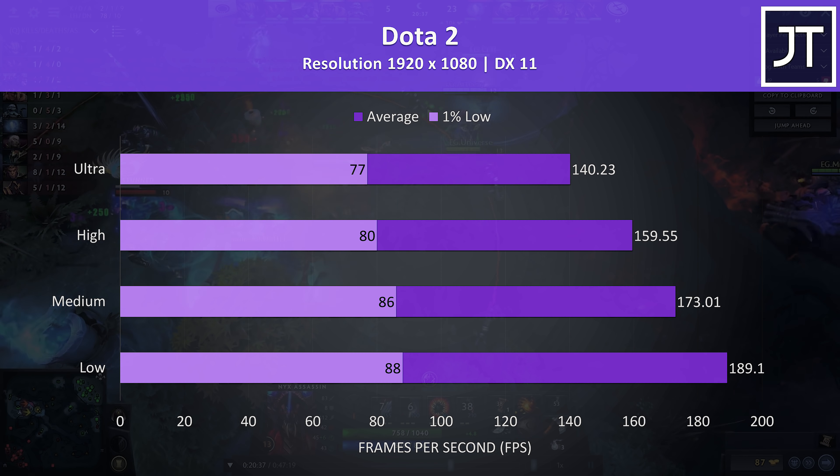The Witcher 3 was running well with hairworks disabled, and played well with ultra settings in my test, although you can get much higher frame rates with lower settings - with almost 150 at low. Personally I'd just use the higher settings given it doesn't benefit much from huge FPS. Doom was tested using Vulkan and this game runs very well on basically anything. Even with max settings I was seeing very high frame rates, above 100 for the 1% low, so it was playing extremely smoothly.